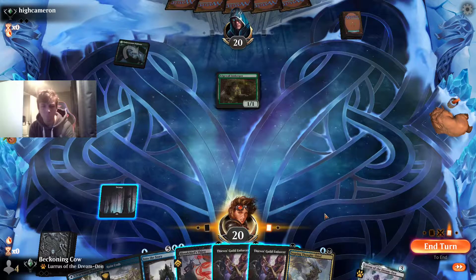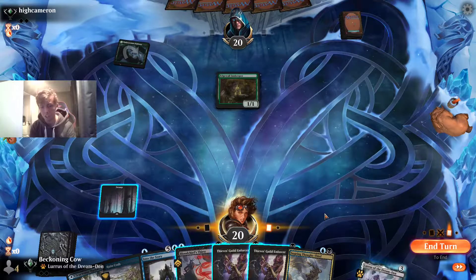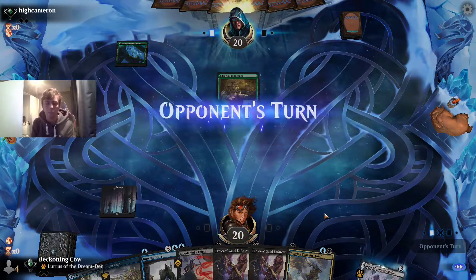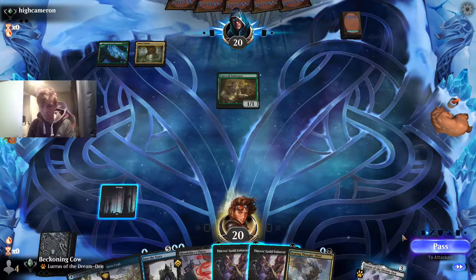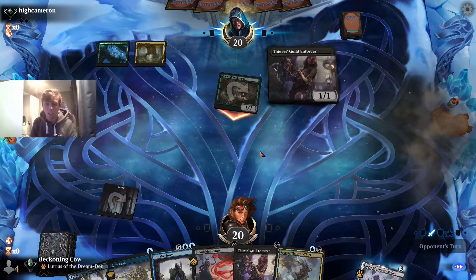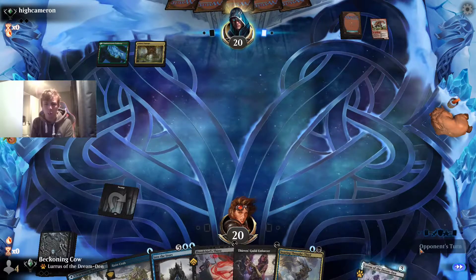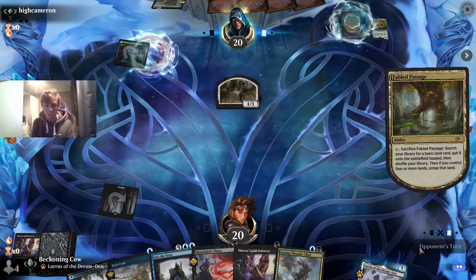Here's an interesting decision: do we just kill off the Edgewall Innkeeper with the Bloodchief's Thirst first? Because then the next turn we'd have Soaring Thought-Thief. I don't think we do — I think we just keep going as is and play out Thieves Guild Enforcer. If he's going to let us trade it off like that, I'm very happy with that. The normal play would be to just hold back, because the Edgewall Innkeeper has so much more upside to him than to us. Lovestruck Beast — yeah, we lucked out massively there.